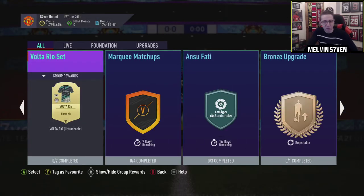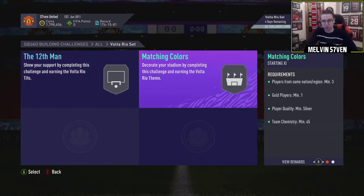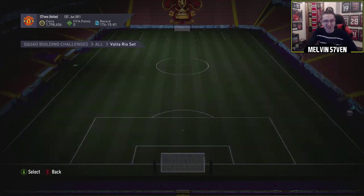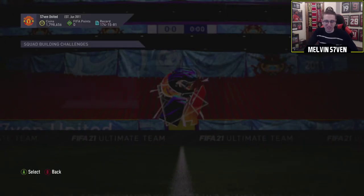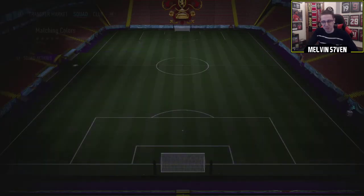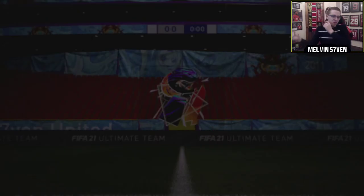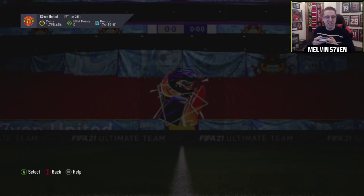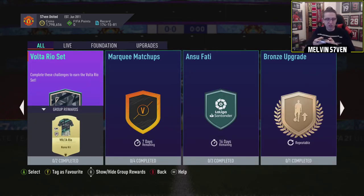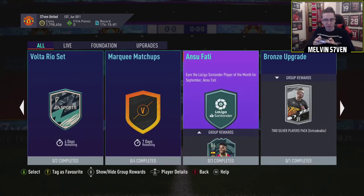Anything more than an AT is a bit ridiculous. We've got this Volta Rio set - it looks a fantastic kit, but you need two teams for a kit. Are you serious? I know you only need silvers, but you need 22 silvers. I mean, fair play if it's your kind of thing - you get a T4 and a bunch of other things. If you like cosmetics, I suppose that's a dub, but for me I'm just not interested in kits, or T4s - you can earn enough of them anyway.